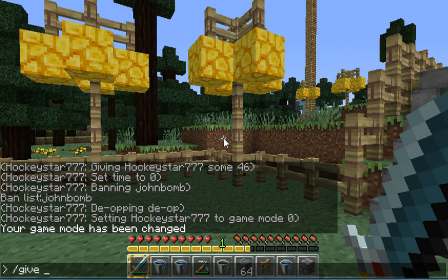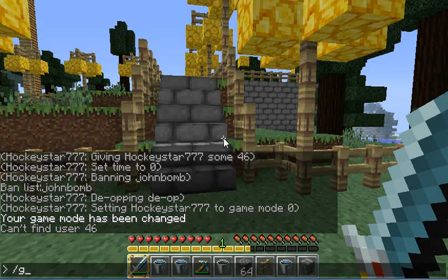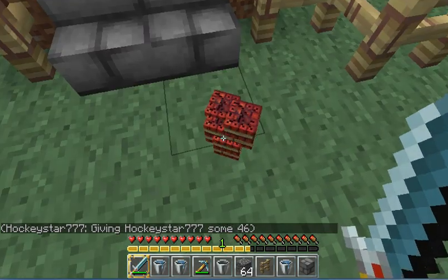So, /give — 46 is TNT, and then 64 is the quantity. So for example: give, player name, 46 for TNT, and 64 for the number you want to give. That gives you 64 TNT.